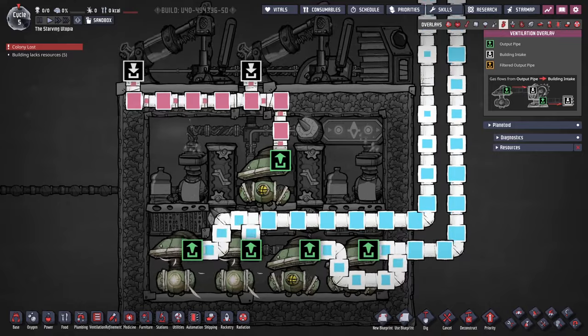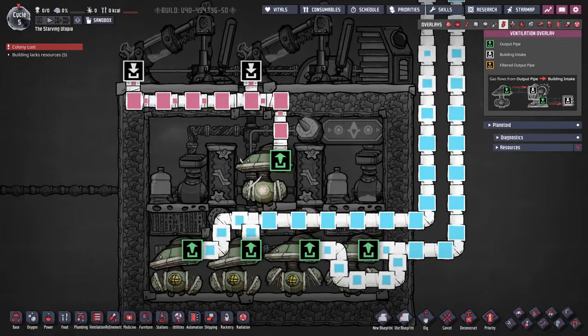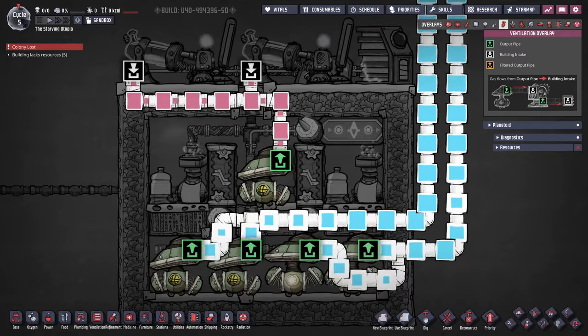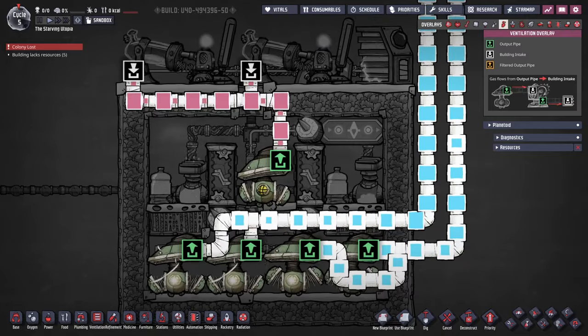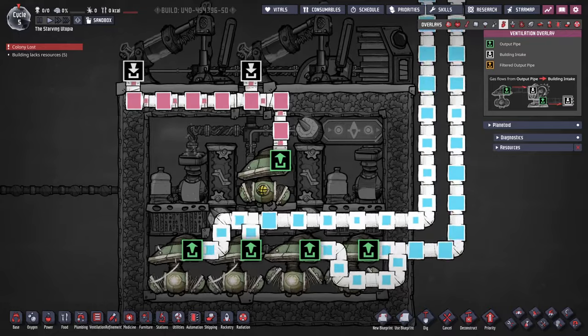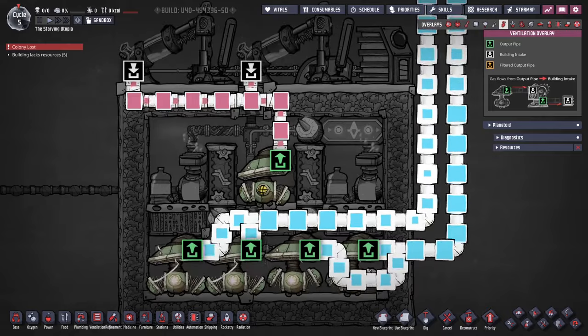Looking at the ventilation overlay, this design has one pump for hydrogen and four for oxygen. The oxygen pumps should be connected in pairs, as they each produce 500 grams per second, and the gas pipe capacity is 1 kilogram per second. I would advise not to run the gas pipes over one of the pump outputs, but instead join the pipes together as shown.